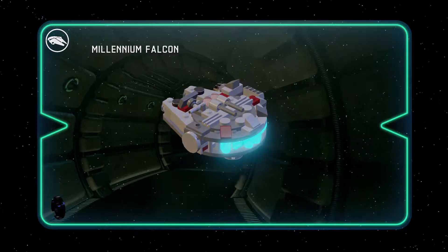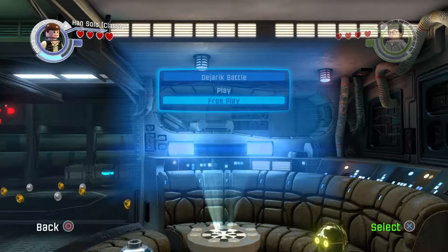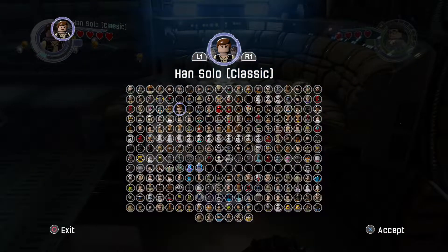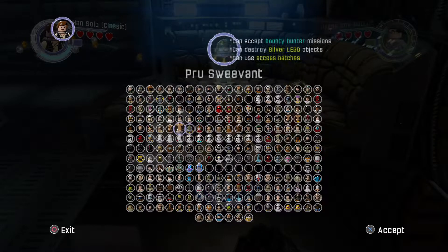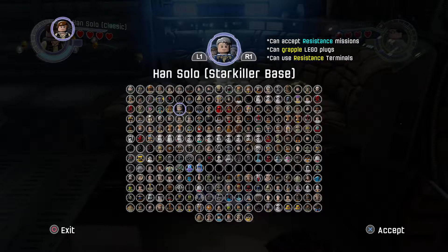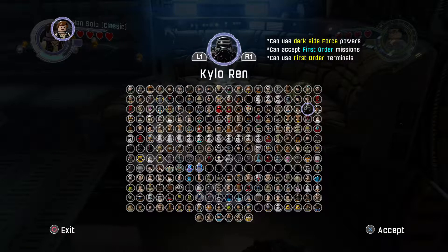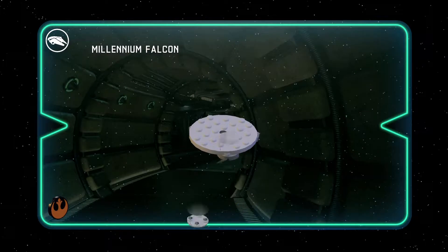I'm going back to the level real quick. I want to pick a different character for free play, because I didn't realize free play gives you access to using different characters than the ones in regular story. There's not really a speedster character, but there is a fast character. I think maybe BB-8? Actually, I'm thinking of Kylo Ren — I just like his lightsaber.